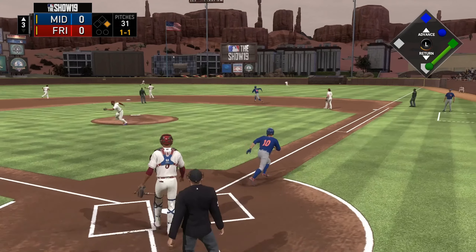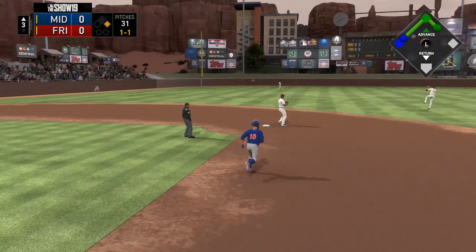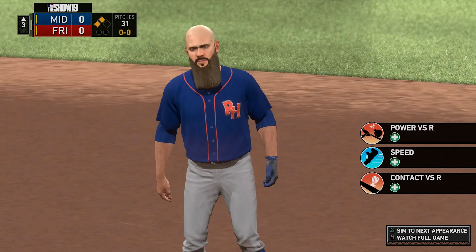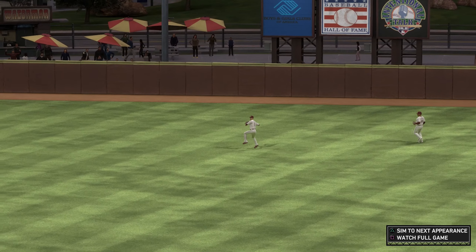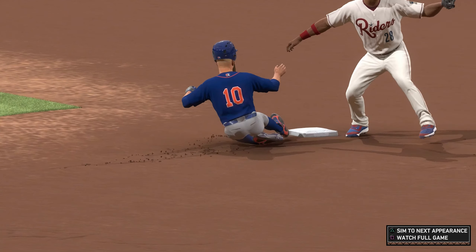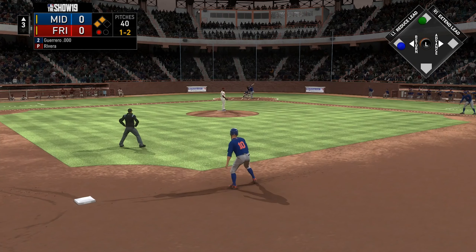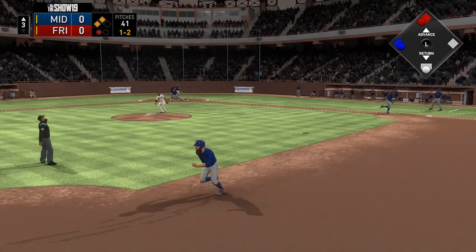First at-bat — I'd call that right-center — going for two. That was a daring attempt, some super aggressive base running, but it pans out. I do end up getting the double. This is where the speed really comes in; it didn't get past him or anything, but just with the amount of time it took to get to the cutoff and then over to second, that was just enough time for me to get in there with a double to start things off. If that was anybody else with less speed, that would've been an out.